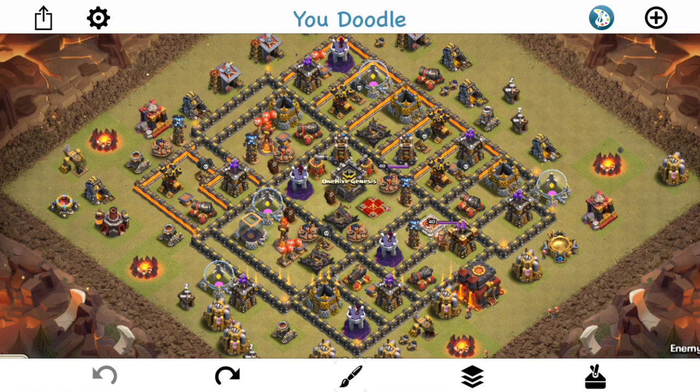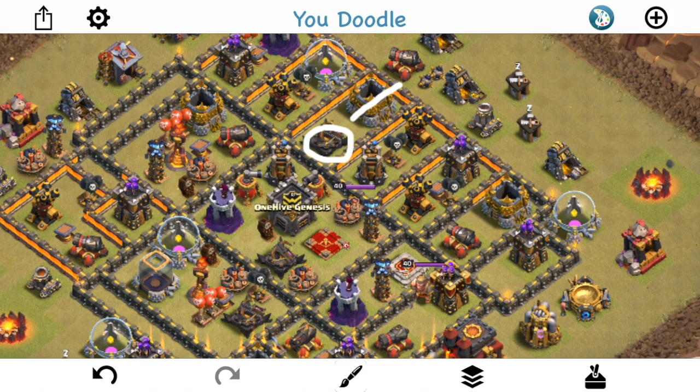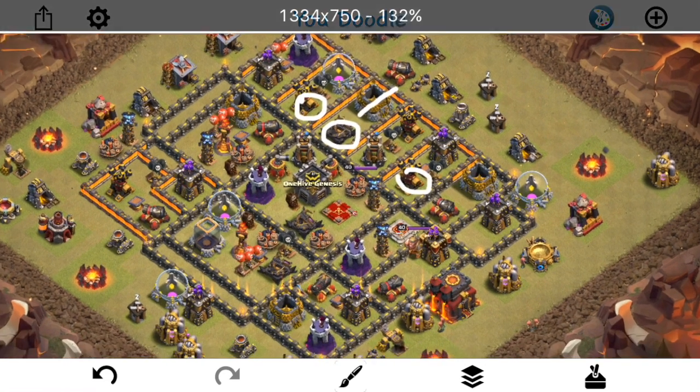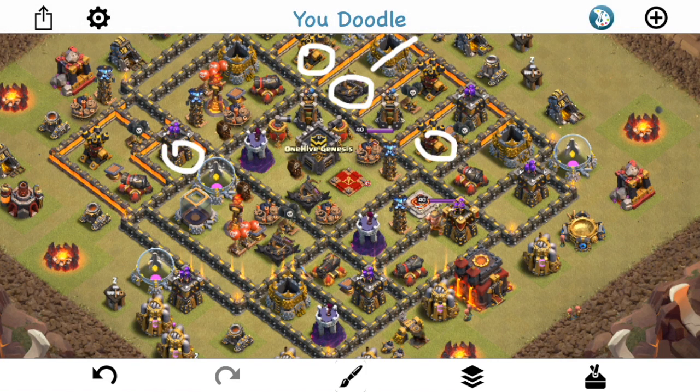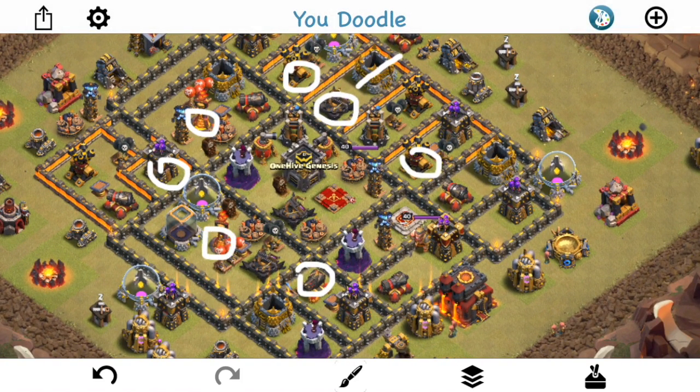Starting off, the basic things you probably should already have a grasp of if you're building anti-three-star bases: having the X-Bow four tiles from the wall so the Queen can't reach it on a Queen Walk. Same with the Air Defense — the Queen can't snipe those. It makes it difficult to Queen Walk that side because the healers will get shot down since she can't reach the Air Defense. Same over here — you have this Archer Tower that can't be reached by the Queen either. So stuff like that where you have defenses guarding Queen Walks, targeting her as she approaches the wall but that she can't reach without entering the base. Of course, same with the Inferno Towers — got to keep them away from being too close to the wall.